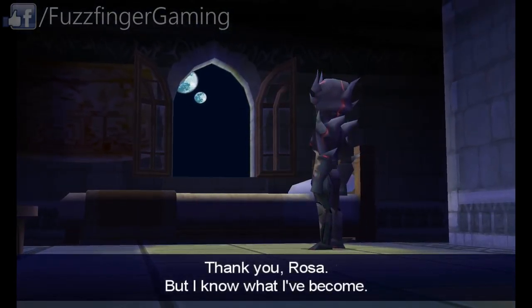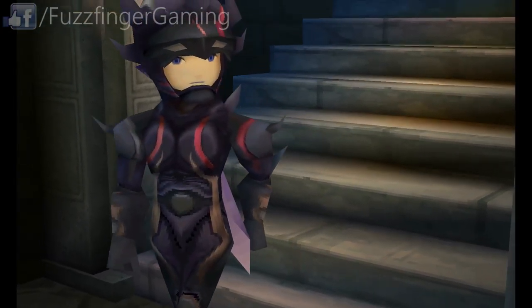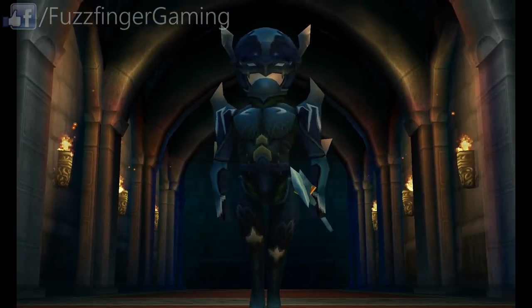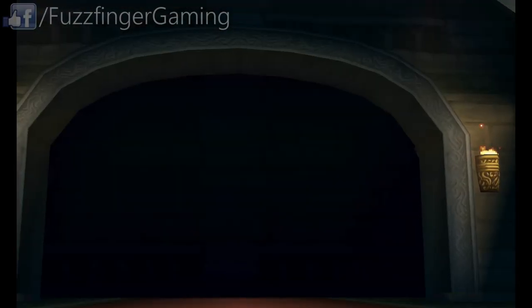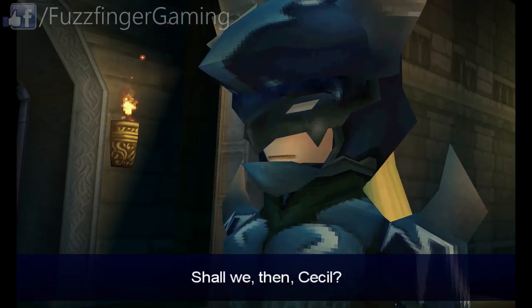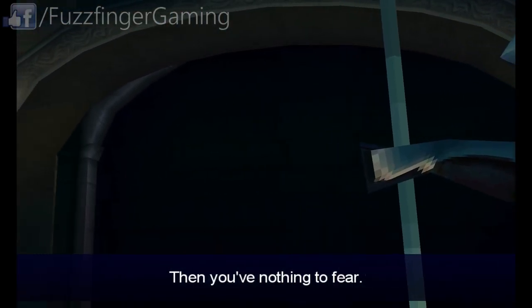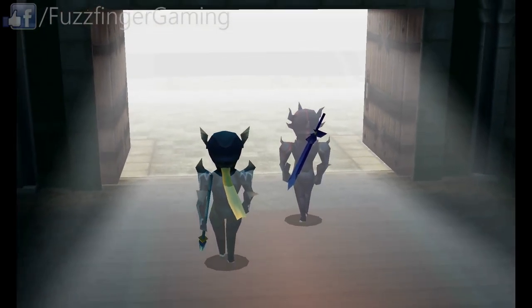Something else I should mention is that the soundtrack in this game was composed by Nobuo Uematsu, so we should expect a pretty good score as we play through. But now we're going to meet up with Cain once more before proceeding on with our adventure. "Shall we then, Cecil?" "I'll be counting on you, my friend." "Then you've nothing to fear." "Let's go. Let's do this."